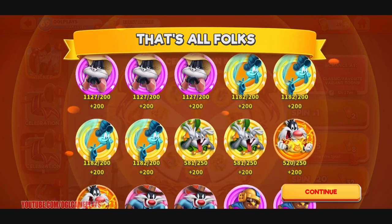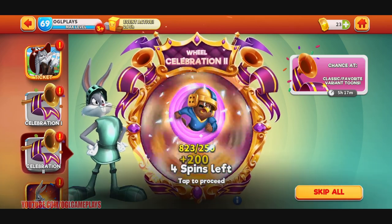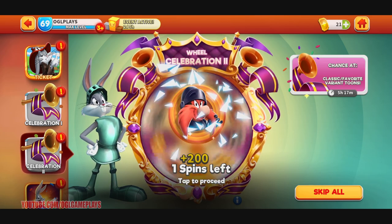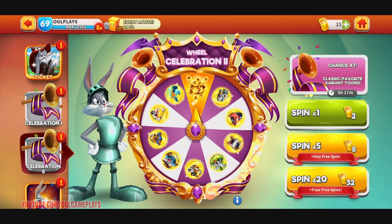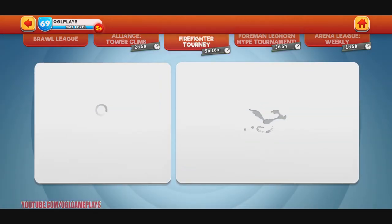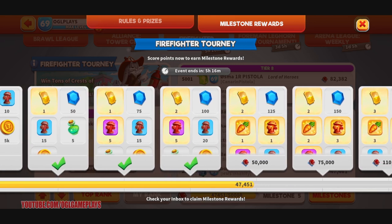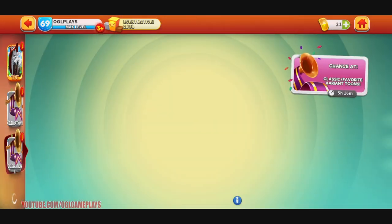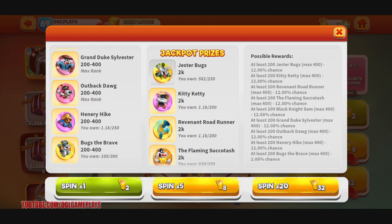I got a lot of new toon pieces though, so it wasn't totally bad. I'm gonna do five more spins just because I'm stubborn. Got 2000 — I'm betting that's for an event toon, not sure which event. Not bad, got 2004 energy — I'm guessing that's Henry Hike, the event toon. I'm almost at the next milestone for the firefighter tournament.